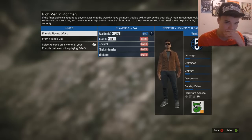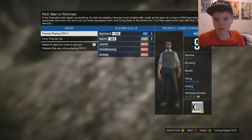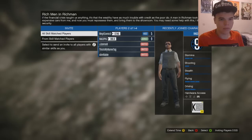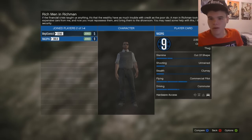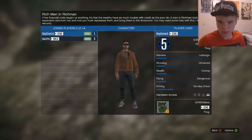Friends playing GTA 5 — all invited. Someone joined already, that's good. Skill match players. Oh look, he's good at flying — a commercial pilot. How did he do that? You can actually do a flight school here. He looks pretty cool with the body armor.